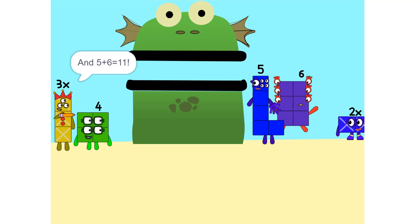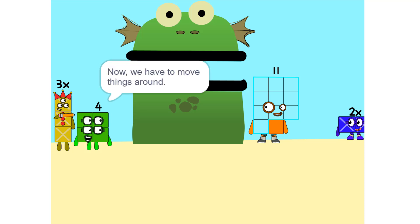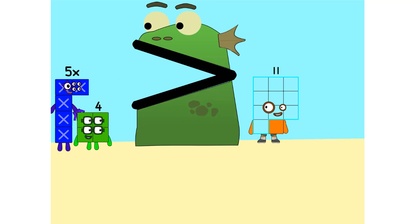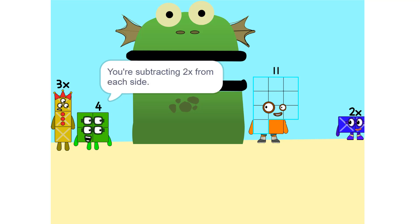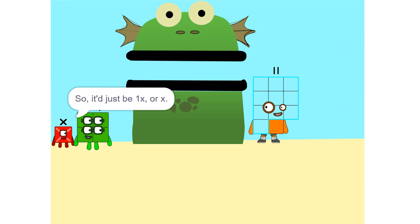And 5 plus 6 is 11. Now we have to move things around. We have to move this 2X to this side. So — 5X. Whenever you switch sides, you have to switch its sign. So if it's positive, it becomes negative, and vice versa. Why? Think of it this way — you're subtracting 2X from each side. So it'd just be 1X, or X. Correct.